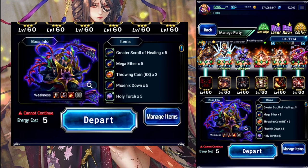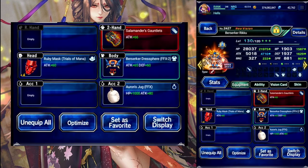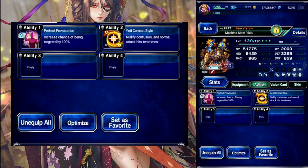Gonna try for a turn one perfect. So at first we have Berserker Riku. Starting our inner shift, we have Obsidian Bracer, 100% draw attacks, give her a late elemental weapon, Yeti combat style, so the boss does Berserk.